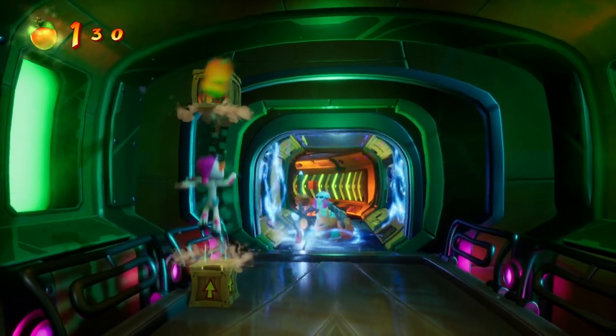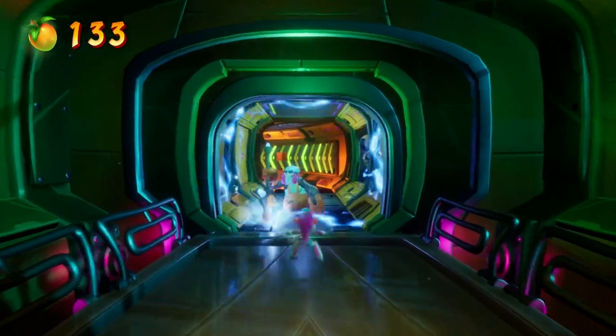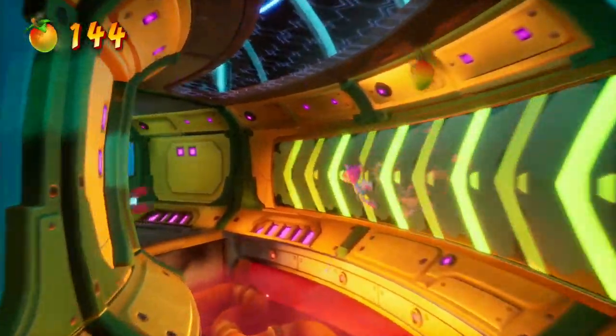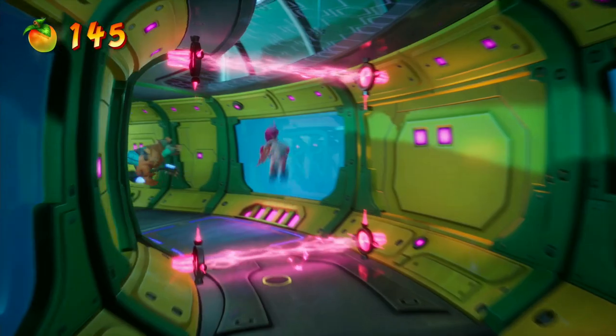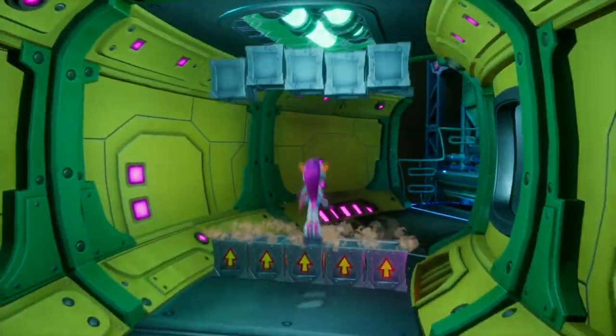Now this is one of the new enemy types sitting in the door. The biggest mistake you can make is trying to double jump into them — only single jump into them, or else you will often hit the roof and then fall right into the electricity. So again, single jump into them.